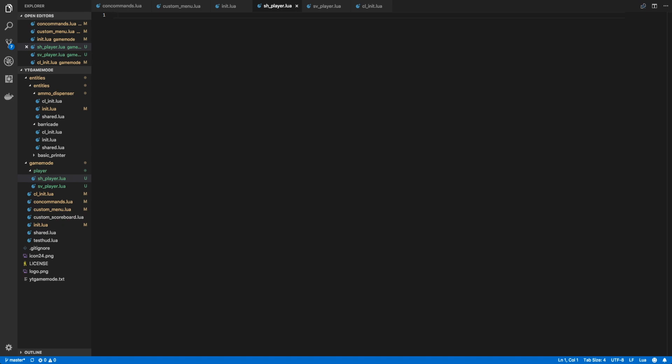With all files included, let's add code to sh_player.lua. The first thing we want to do is grab the player metatable: local meta = FindMetaTable('Player'). With this meta variable we can add our own functions usable on all players. The first function is GetBalance: function meta:GetBalance() returning self:GetNWInt('player_money', 0) — defaulting to zero if the networked int doesn't exist.